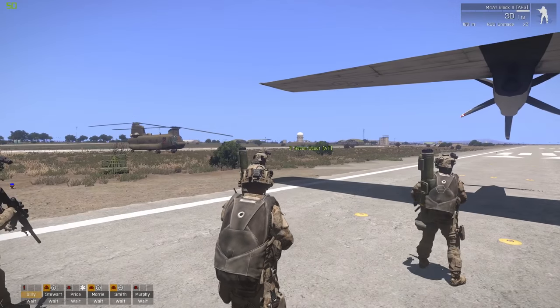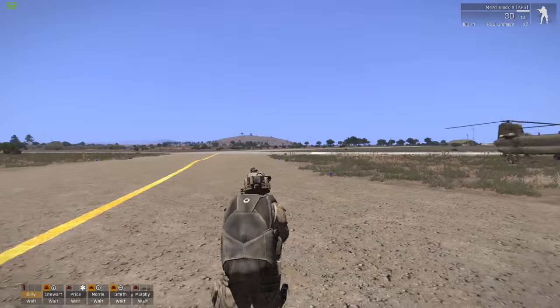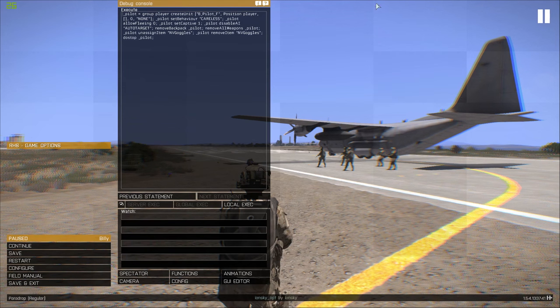The most important thing we need is an AI pilot that's not going to do stupid things like fly at the enemy and crash into the ground. That's where the scripting comes in. I've got a script for creating a pilot, and the most important thing to look at right here is set behavior careless. This is pretty important because the pilots, for some reason, don't like being close to the ground when they get in a C-130 - they'll try and take off straight away. So that'll get rid of that.